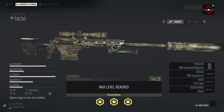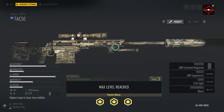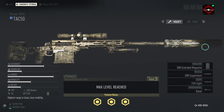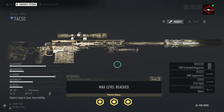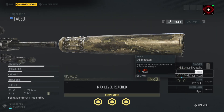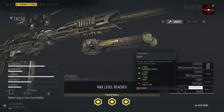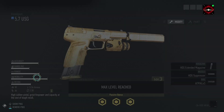Next we've got the TAC-50 sniper rifle for taking out enemies at long range. It's also my go-to for taking out enemy helicopters and drones. I'll usually take the suppressor off when I'm taking out helicopters or drones, because having no suppressor gives you an extra 20% damage increase that you'd otherwise lose. It's got the extended mag, suppressor, T5XI sight, and the bipod.